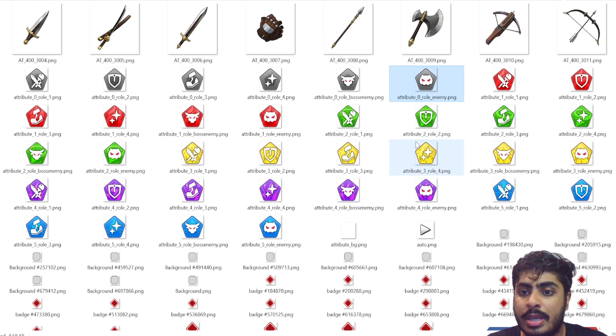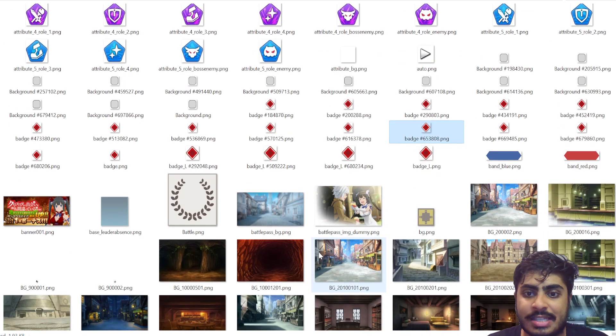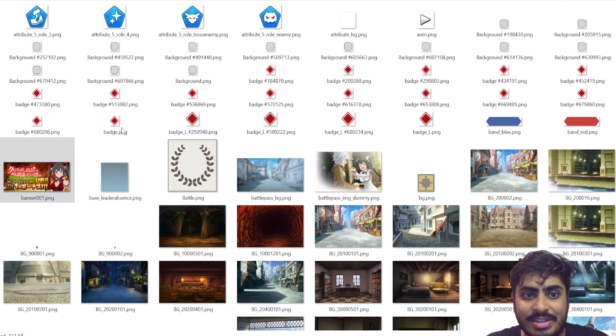You obviously have the auto button, the badges, battle pass background and battle pass image. We know there's a battle pass coming. The interesting thing I didn't necessarily talk about in the previous video — and honestly didn't notice — was this banner. This banner was just out of nowhere and I completely missed it.